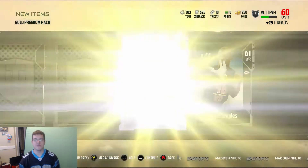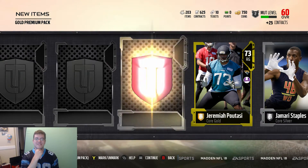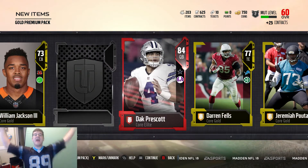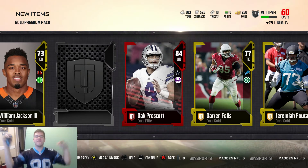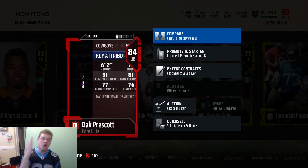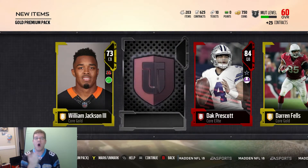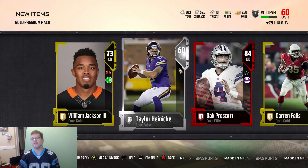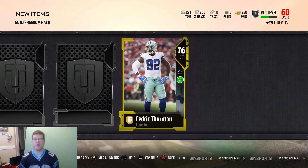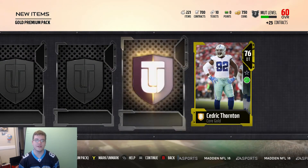We're going to keep the silvers going. We got another gold — Jeremiah Poussay. Darren Fels. At least I got another one. Elite — 84 overall Dak Prescott! The savior Dak Prescott! Let's go! Another new one at quarterback. We're getting a lot of our elites at linebackers and now we're getting quarterbacks. We got a Garrett Gilbert right there, 61 overall quarterback for the Panthers, and Cedric Thornton.